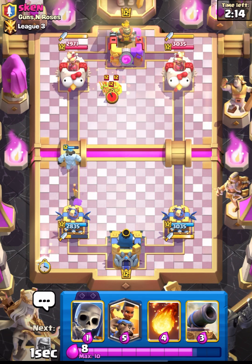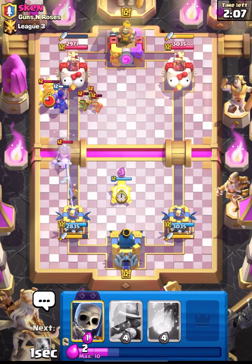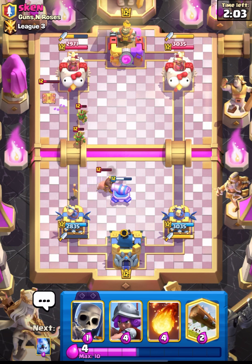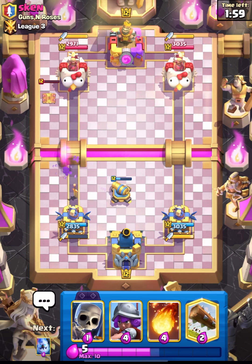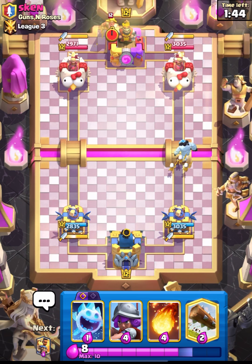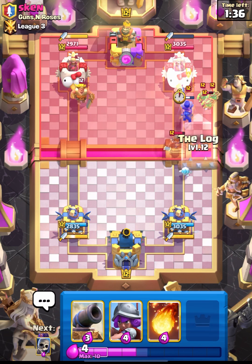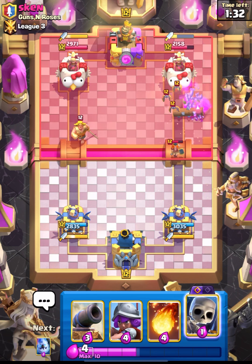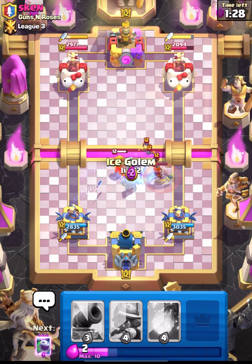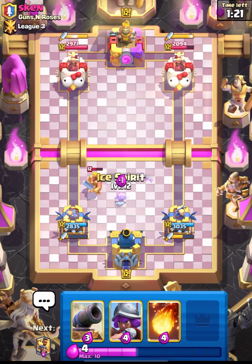We are back to RAM, which can take out his Spear Goblins. He placed his Hog and he is back to another Tesla - really great. So this guy has Poison, Hog, Tesla, Spear Goblins, and Golden Knight. He placed his Golden Knight from the back again and I'll pressure him using my RAM. He is using a lot of elixir on defense and that Golden Knight of his is not doing anything.